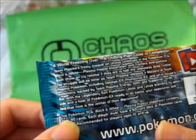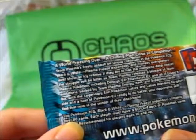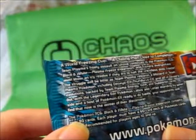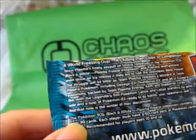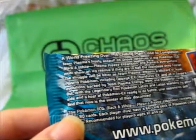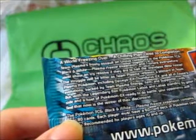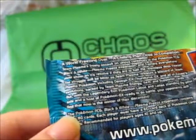"A world freezing over. A chilling plan. Close to completion. Team Plasma's frosty assault on Unova continues into the Pokémon TCG Black and White Plasma Freeze expansion. Trainers everywhere must show an icy resolve if they are to halt the relentless deep freeze. The struggle will be bitter as Team Plasma releases a blizzard of Team Plasma Pokémon, including Deoxys EX, Thundurus EX, and all of Eevee's evolutions, backed by Team Plasma Energy, Item, and Supporter cards."